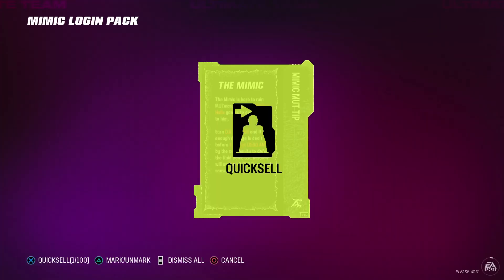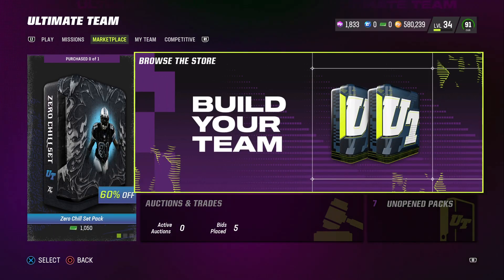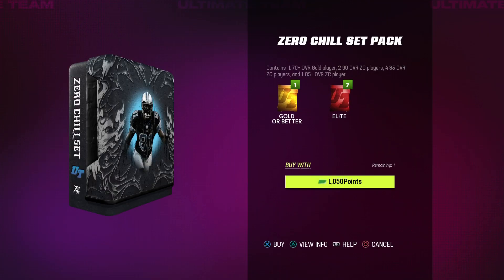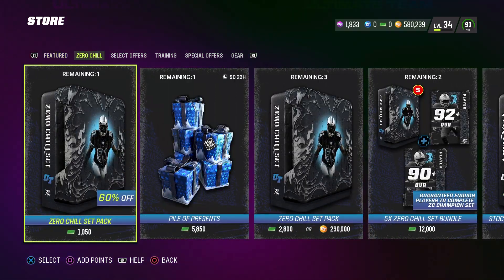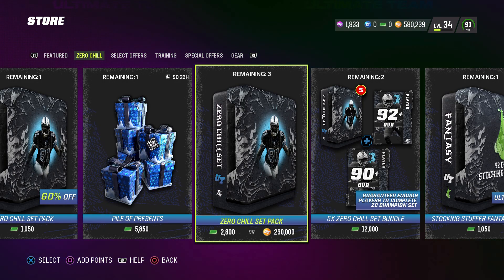Let's take a look at the star offers. You have a 60% discount — for $10 you get 170, 290, and 485, and 185 is also $10. There's another pack here that's basically the same but for training, going to cost you 500 for two. I don't know if this pack is worth it, because the 290 doesn't say 90-plus — only the 185 says 90-plus. So if you're a Zero Chill player, I don't know if this is worth it. It comes out to around 30 bucks.